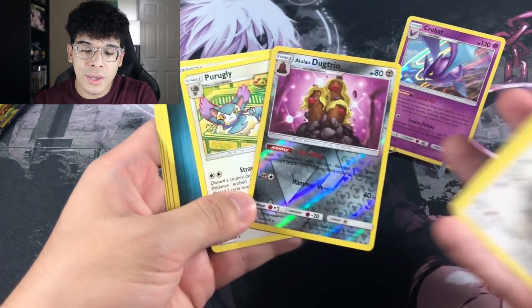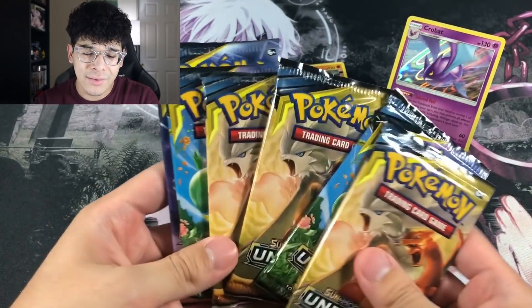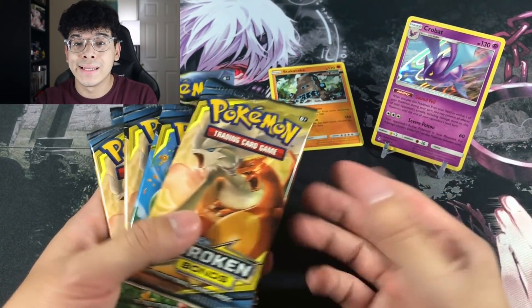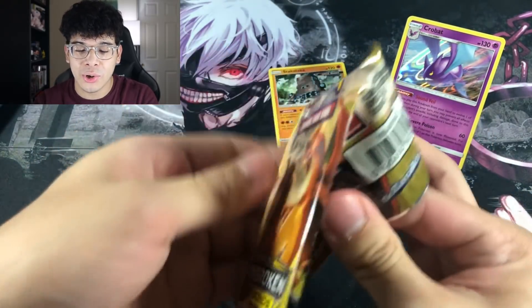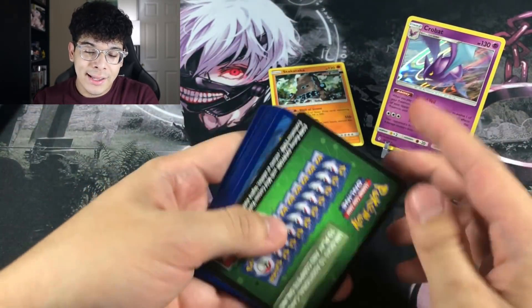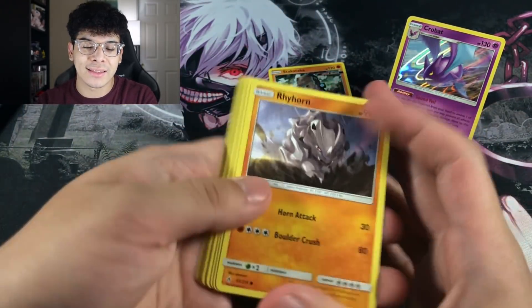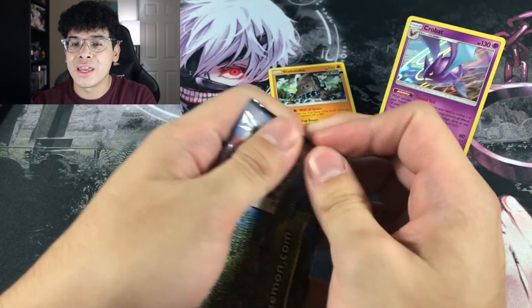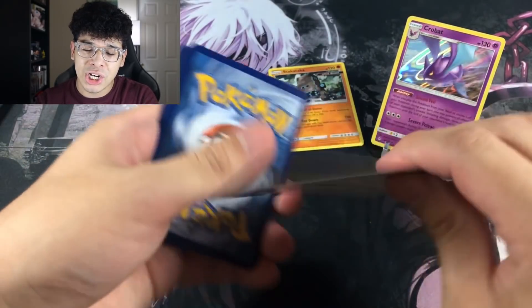This was a green coat, so we got the Purugly in the cut. I believe we're already halfway through and all we have to show for is two holographics so far. So my guess for four Ultra Rares is already going to die down. I should have just said two at the least — I feel like we might get one Ultra Rare, but I don't think we're going to get two, three, or four.